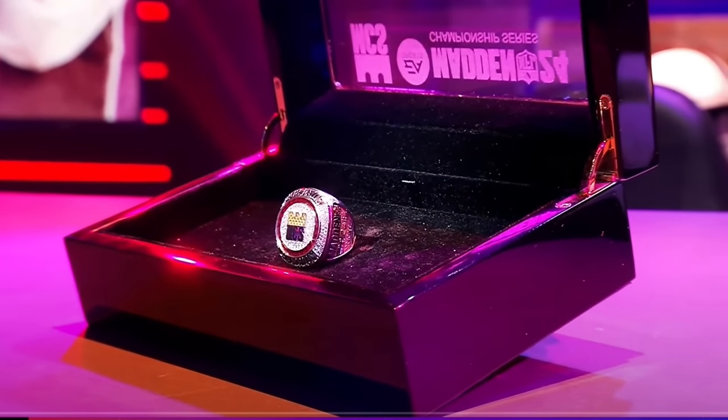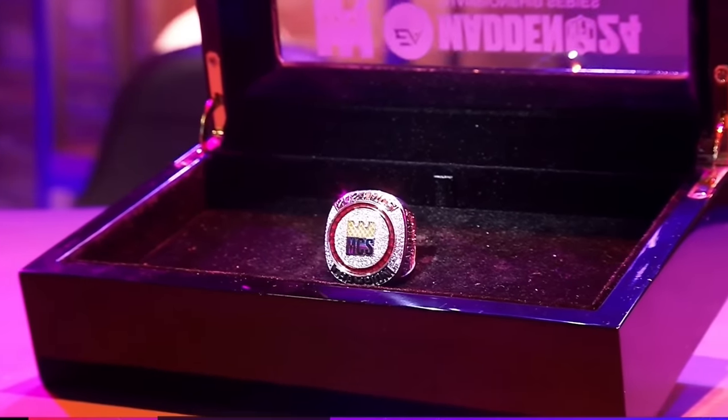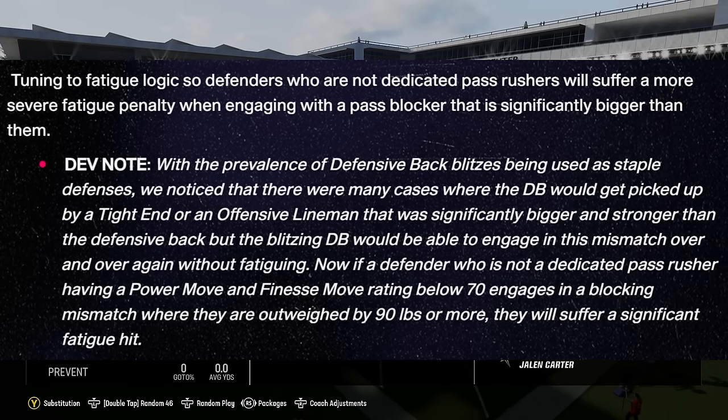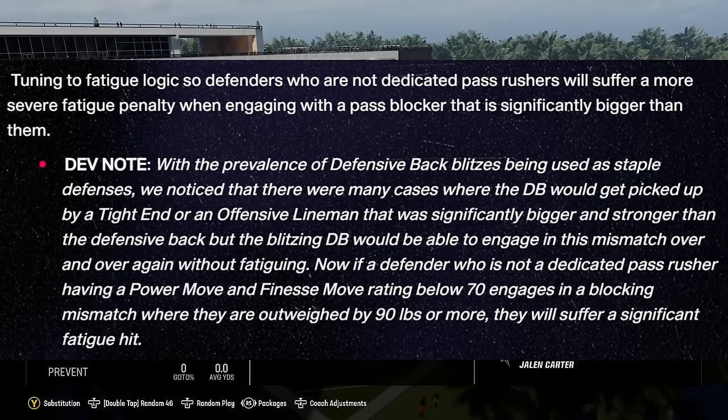Most pro players use the exact same meta defenses with the exact same setups. The meta has changed over the years, but right now it's definitely the 4-3-even-6-1, or the dollar defense. The dollar defense is so broken that EA changed and broke the entire game's fatigue system just to try to nerf it.